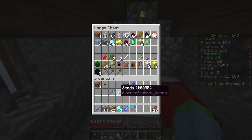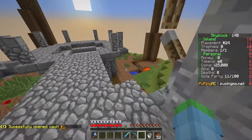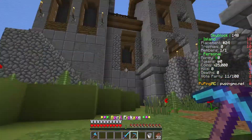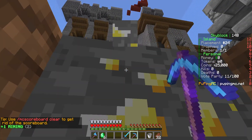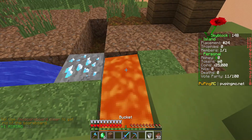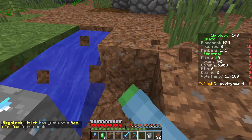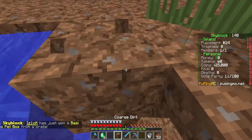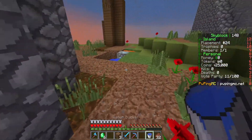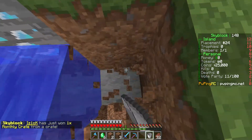Let's throw some stuff around here. I don't understand why the cobblestone generator isn't constantly spawning — maybe I'll have to make a better one. We could buy more lava. Let's break this and see if it spreads. Let's place that there and then expand the generator a bit so we can mine multiple blocks at once. We might have to buy more lava.